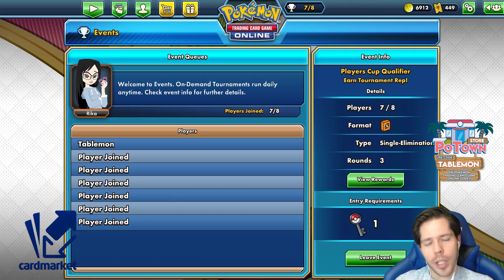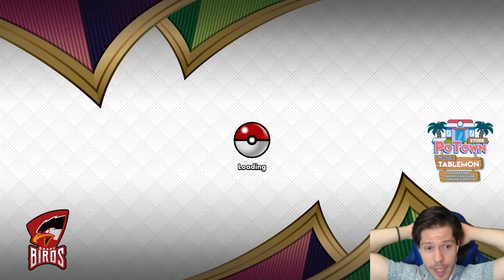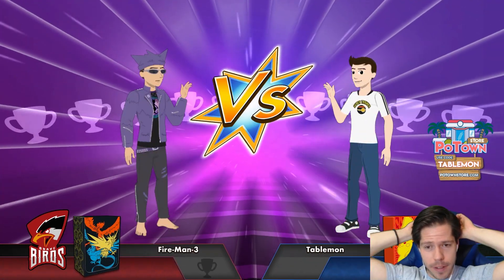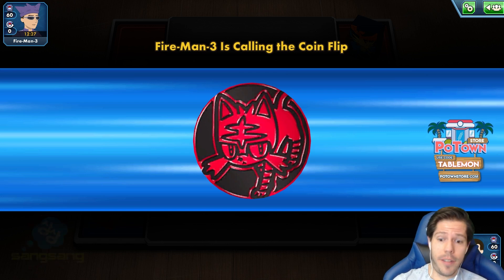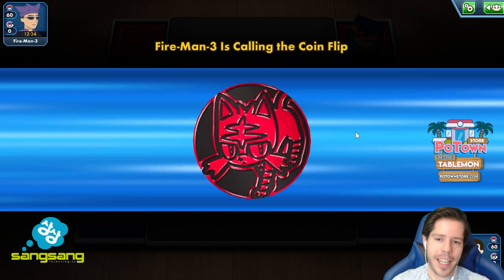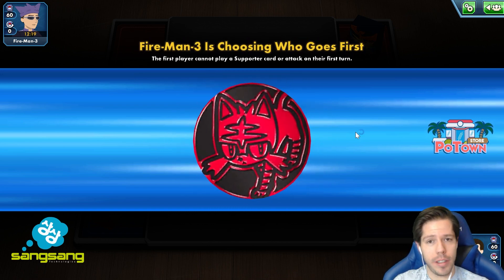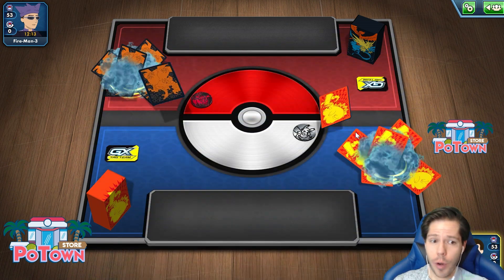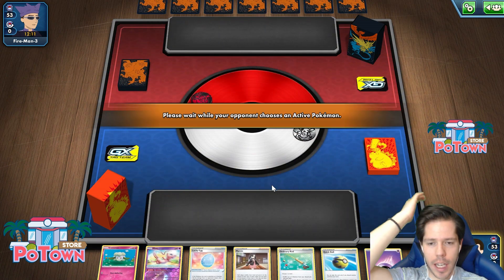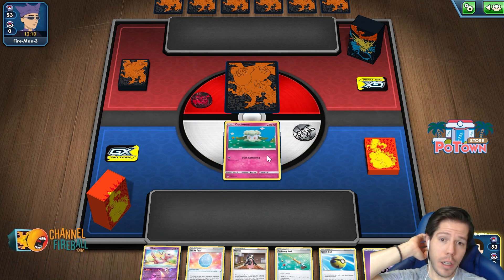Welcome everyone to another 50 Keys, 50 Decks episode of this crazy challenge — very tough, very tough. We've been facing a lot of Lock Metal, which makes everything so much more difficult when I'm not playing Fire Decks. Today's deck is Whimsicott — the non-GX Whimsicott — so let's see what happens. The Fire Pokemon coin lets us go first, which is a good indication we're not up against ADP or Lock Metal.